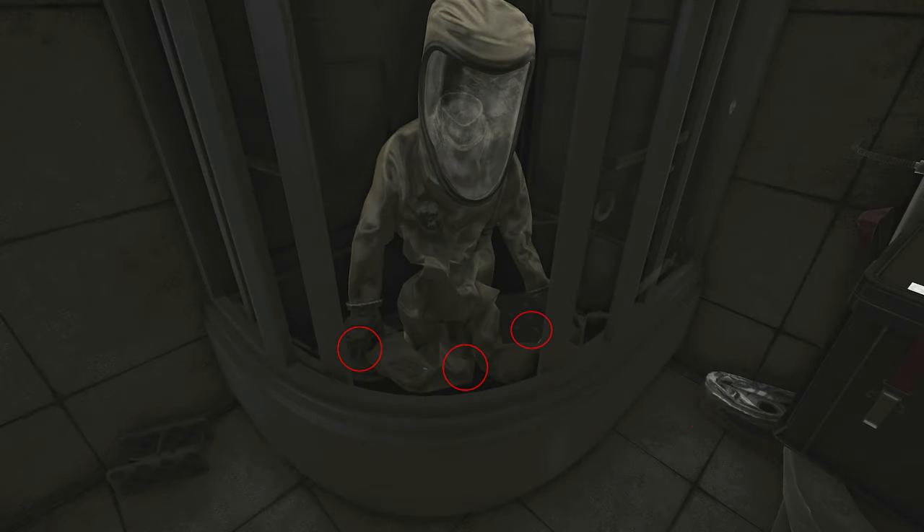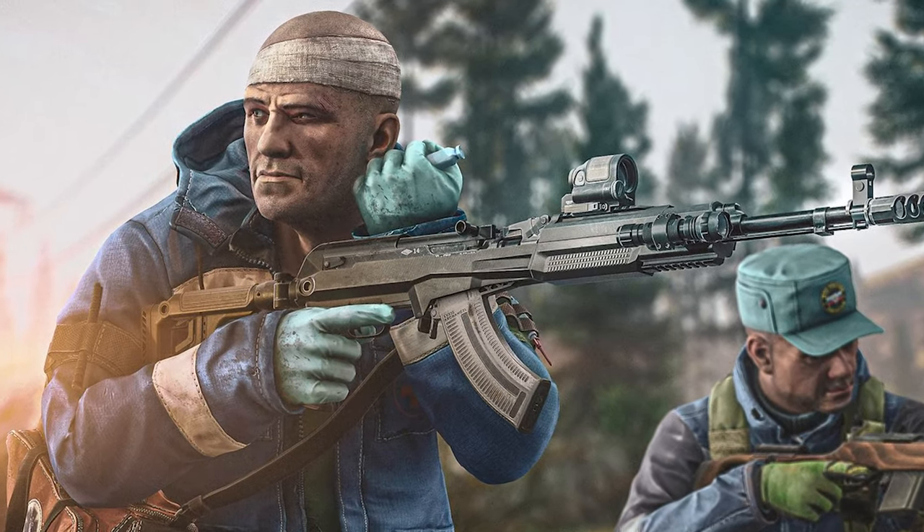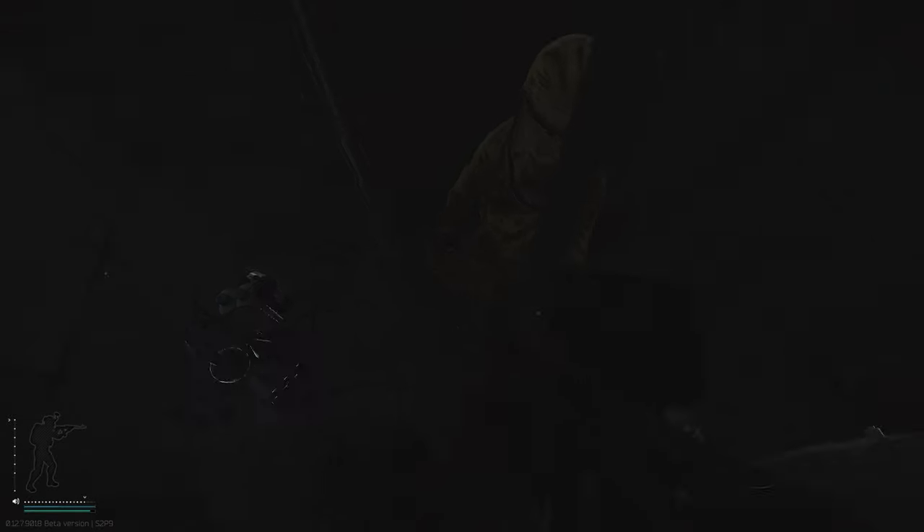The key itself can be found or bought depending on how much effort you want to put in. If you want to save yourself a few rubles, you can get this key by killing sanitar and looting his bag - it's quite a common spawn there. You've also got jackets, filing cabinets and random scav spawns that can bless you with this key.